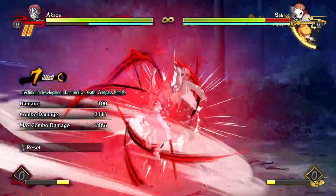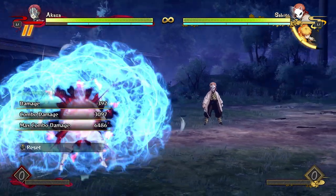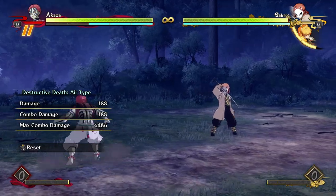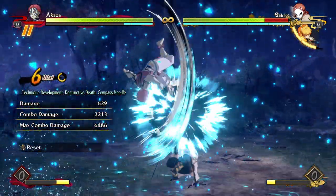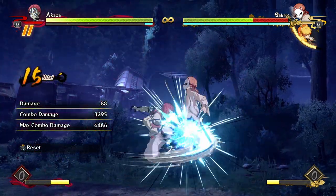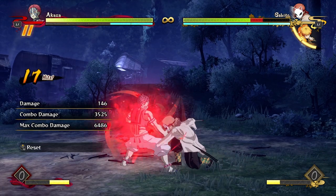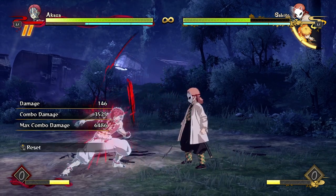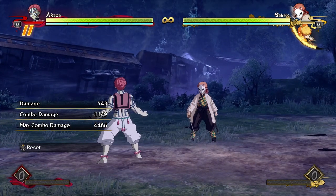If you want to end your combo with a bunch of meter gain — maybe you spent a bunch of meter on projectiles — you can do a combo like this and end it a little differently: dash in, do an aerial combo, get that hard knockdown, and then after that you get a lot of time to build some meter back so you're not completely defenseless against your opponent.